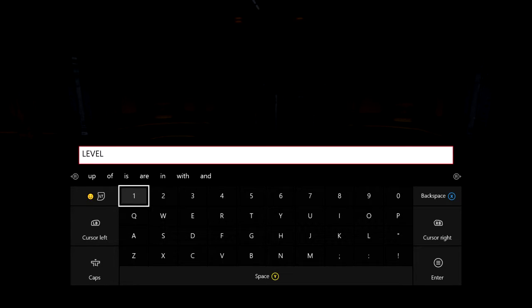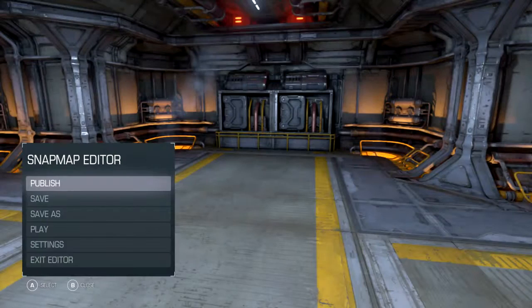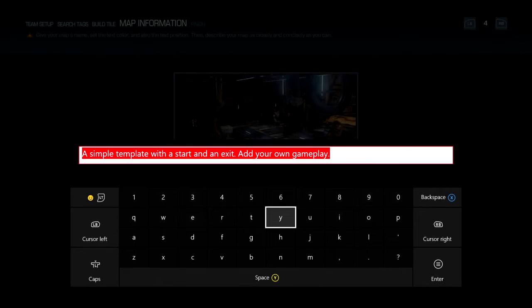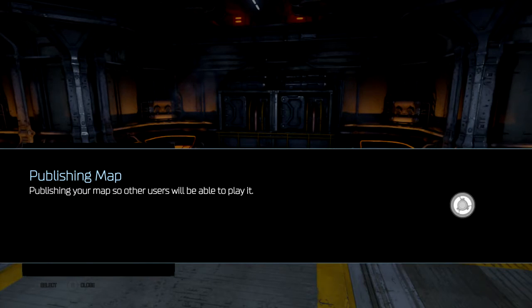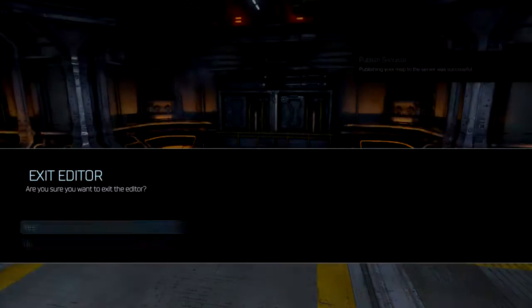You can name it what you want. I'm just labeling these number one, two, and three. We're gonna publish. Get rid of the matchmaking test — publish. Don't bother writing a description. This level is not going to be up for very long. Okay, that's level one.